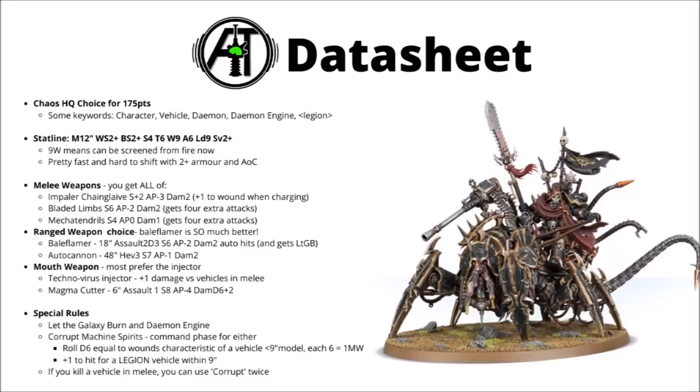So the Lord Discordant is a 175 point HQ choice for Codex Chaos Space Marines. All of the options that you can take on it cost the same; the only thing that would upgrade its points cost would be if you took an extra Chaos mark for 15 points. It's a bit of an unusual HQ choice in that it's a rather big vehicle unit that's also a character, and it also has the Demon, Demon Engine and Legion keywords.